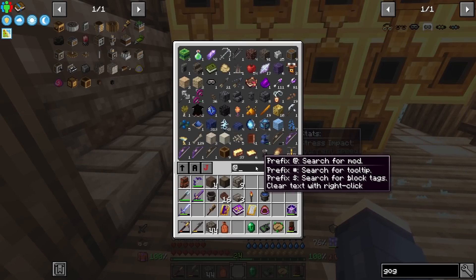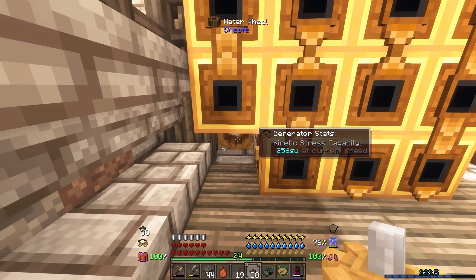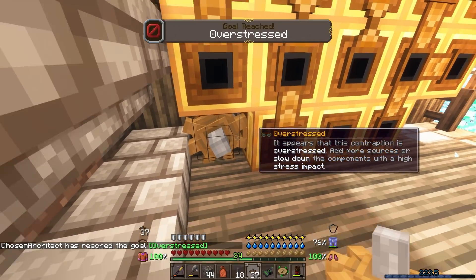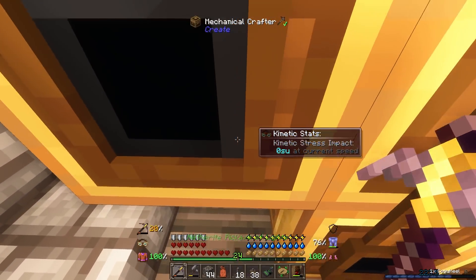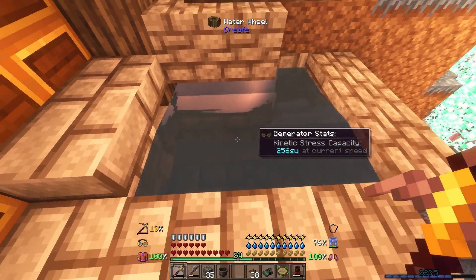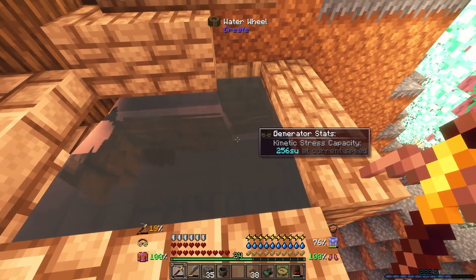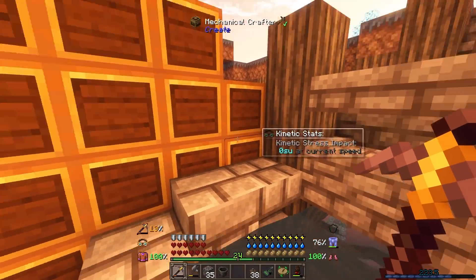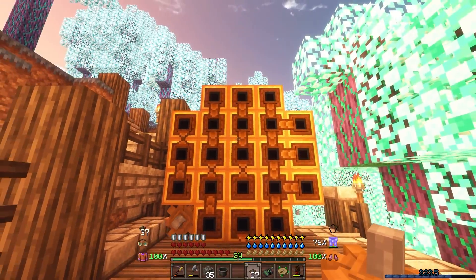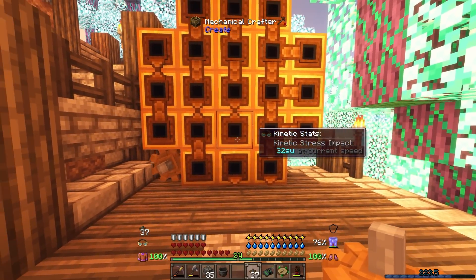We also need to hook into here. I'll use a shaft and a small cogwheel. It is overstressed with just one water wheel, so we're going to need a little bit more power to spin this. What I did was add two more water wheels — and believe it or not, this actually works. Three water wheels are running, and it now works. It wouldn't work with two, but it will work with three. So three water wheels will keep this bad boy running.